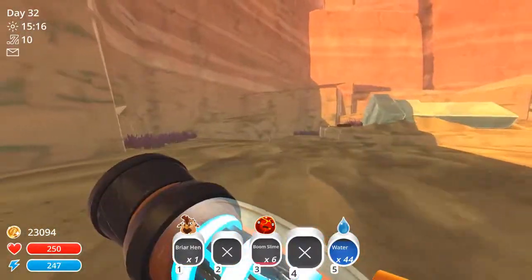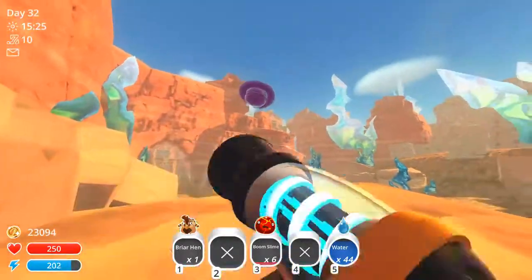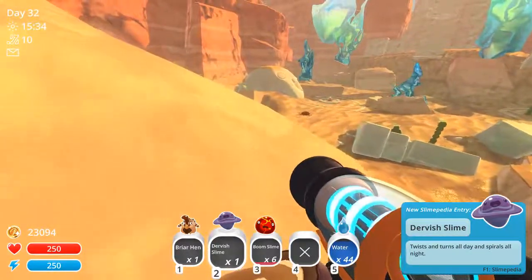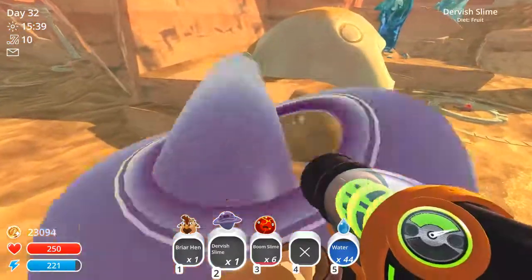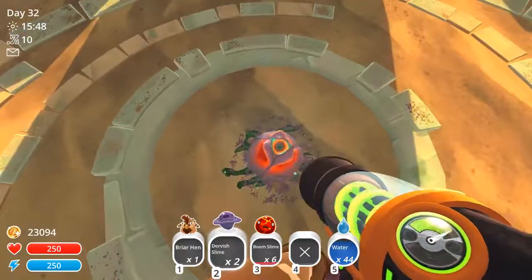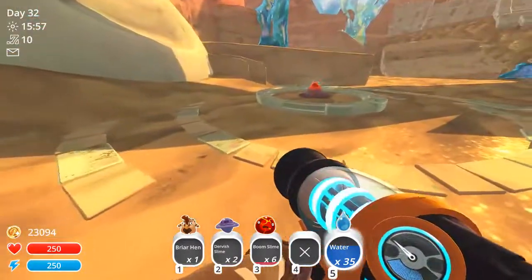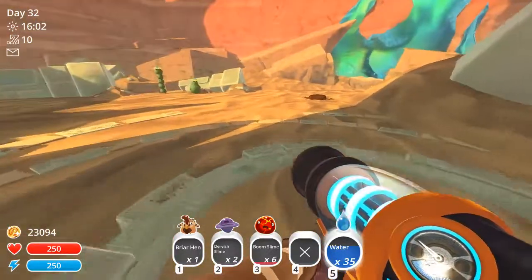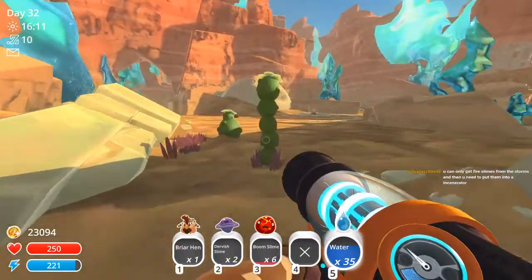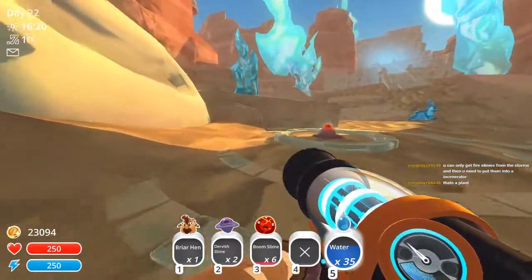For some reason I was trying to crouch slide — too much Apex apparently. Just want to make sure there's no new species of chicken. Hello, you are new — come to me. Nice. I think this is a slime? No, it's not a slime. There's water. I'll come back to you later. You can only get fire slimes from the storms and then you need to put them in an incinerator. I did read that in the incinerator description.